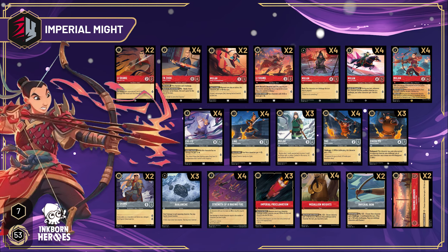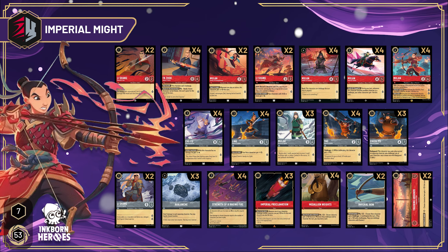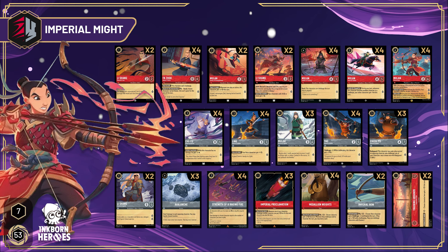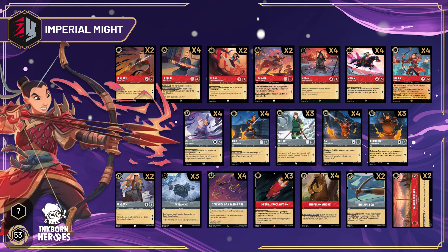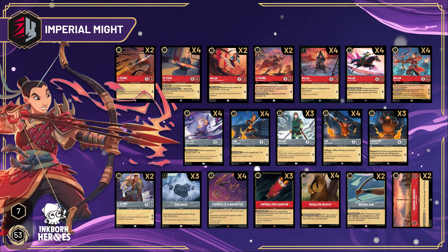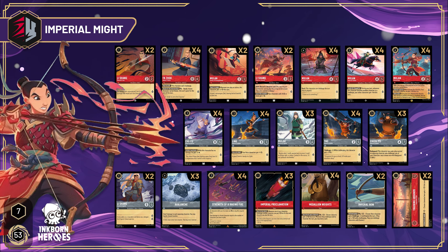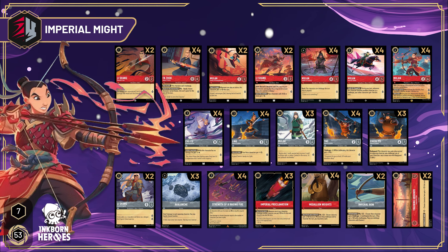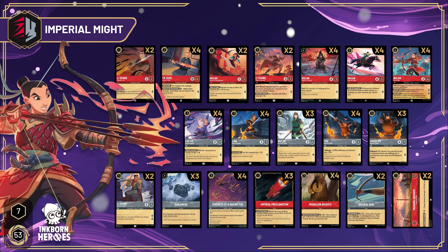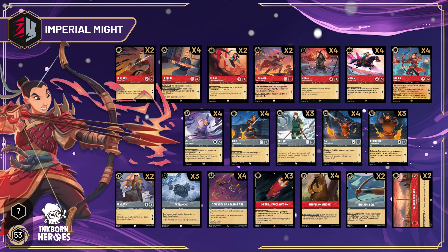I have the Mulan deck — Imperial Might — and as you can see on screen it is a Ruby-Steel type of deck. Finally we have a deck that has all the cards from the same theme, so I'm very happy about it. It's a lot of what you'd expect: looking for the baby Mulan to be able to shift into the big legendary Mulan, but in general it's a combination of using items such as the Medallion Weights to ramp up my characters with strength, and the Imperial Proclamation to let me pay less for the next character I play every time I challenge an opponent.